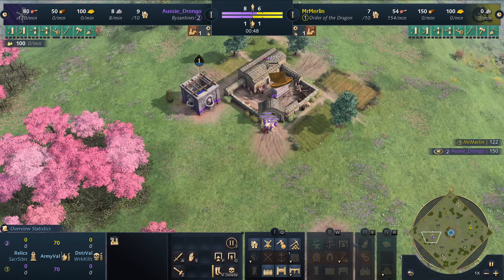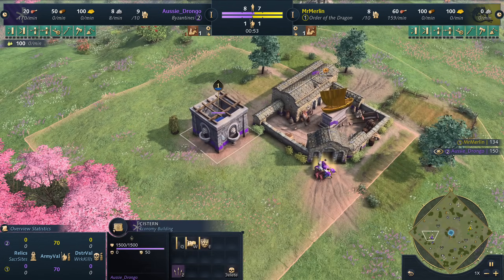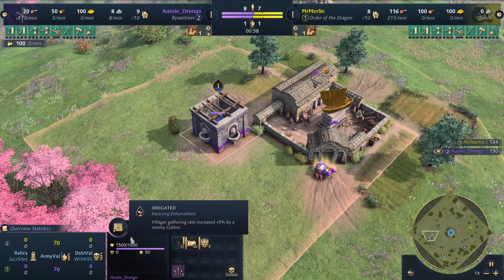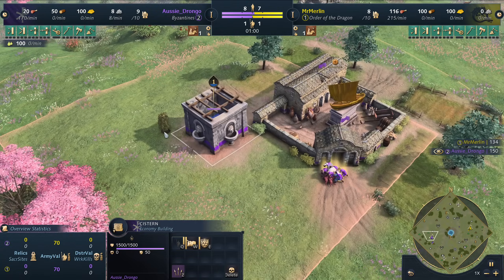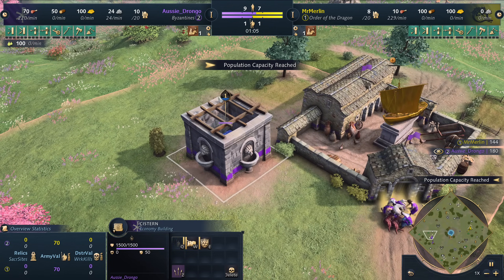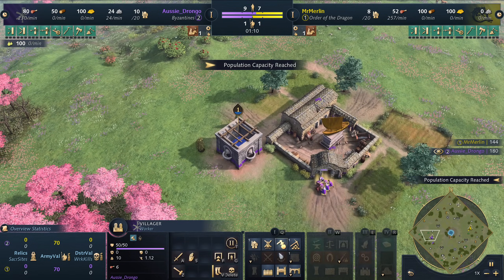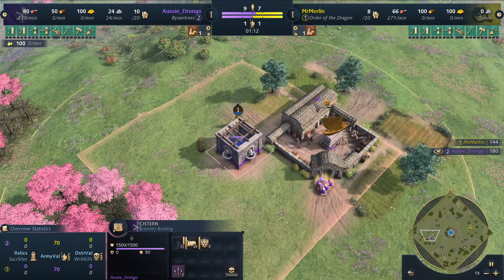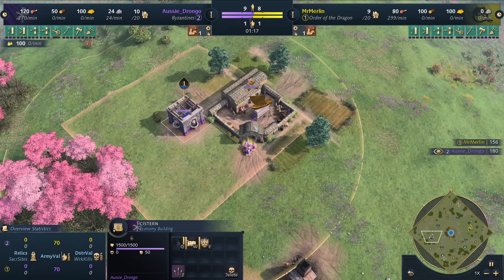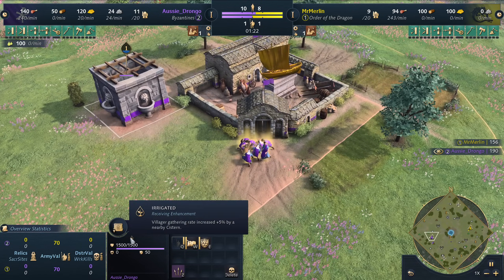He's going to be opening up with a cistern, and you might be wondering what does that cistern do? That is a bonus for the Byzantine civilization. You can see their villager gathering rate is increased by five percent by the cistern, and you see how it says level one right now. As that grows it'll get up to level five, and you do this by connecting cisterns with aqueducts. You can't place them too close together, but over time he'll build these cisterns out, giving his villagers a little bonus right at the beginning.